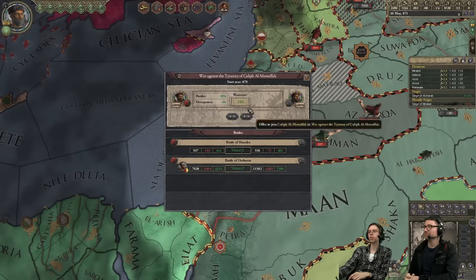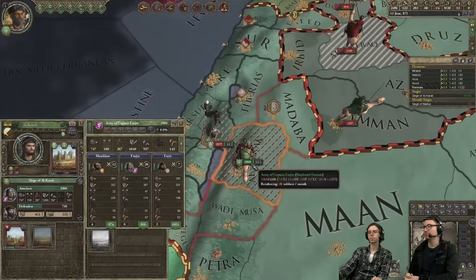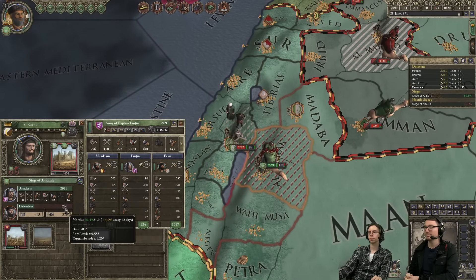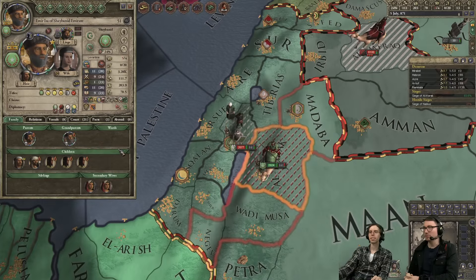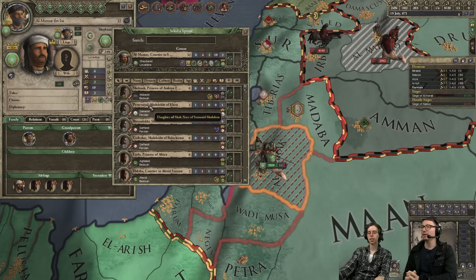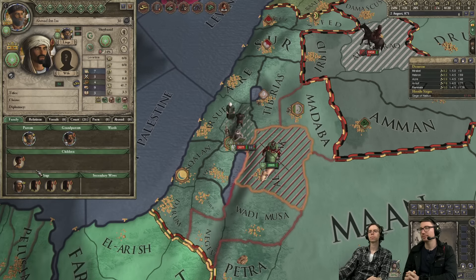My liege is winning his war as well. We're doing well. But I feel like we need more kids. Let's take another wife — I don't trust either of those kids. Is there any limit to how many wives we can have? Four. So we have two more slots — we have one wife and two secondary wives.